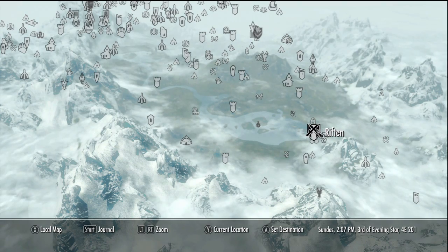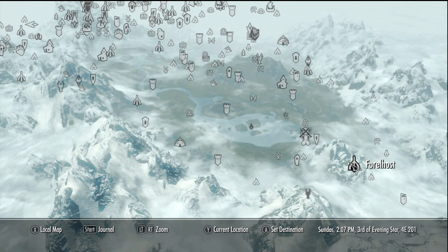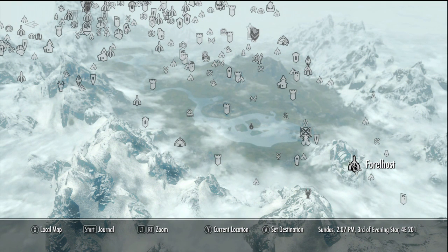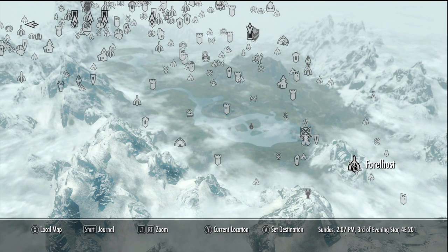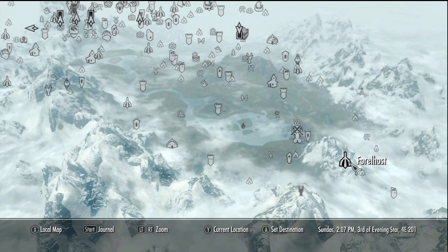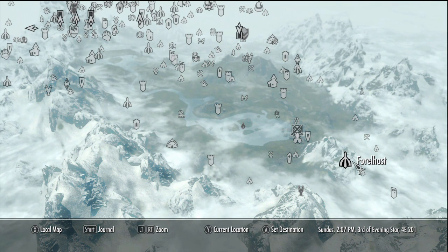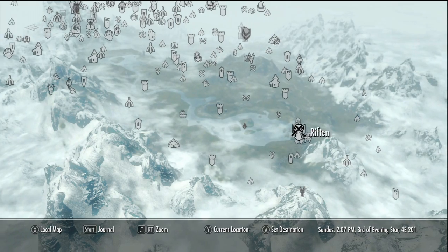If you look at Riften, there's a place just a little southeast of it. There's a quest there called Assault on the Dragon Cult. If you go in there, you can get free sets of ancient Nordic armor. There are these ghosts — quite a bit of them. You kill the ghosts, loot the body, and you can get a full set for free. I've done that a couple of times. Once you complete the quest, you can't do it anymore, so keep that in mind.